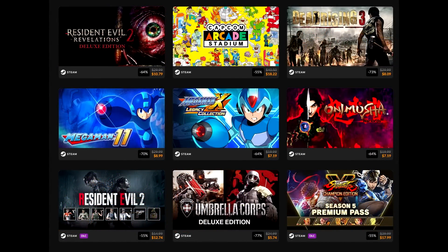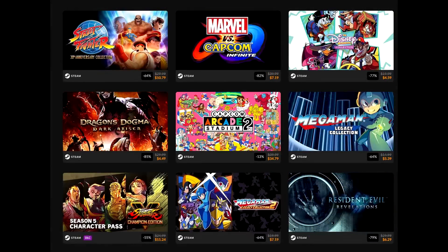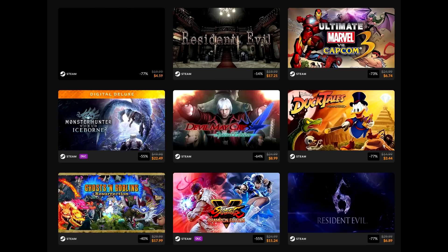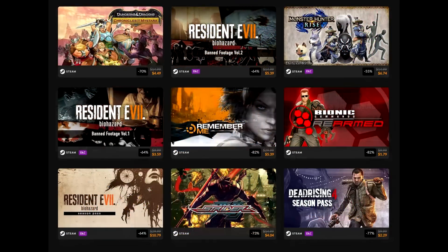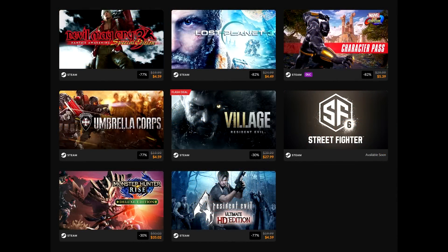RE2 is fantastic, and if you missed out on that Capcom Horror Bundle that Humble had, RE2 should definitely be in your library — I would strongly recommend that. Mega Man X Legacy Collection 1 and 2 is $14.39, which is actually not that bad. Mega Man Zero/ZX Legacy Collection is $13.49, pretty good. Okami HD for $9. Monster Hunter Stories 2 for $27. Monster Hunter World for $13.49. A lot of great stuff.